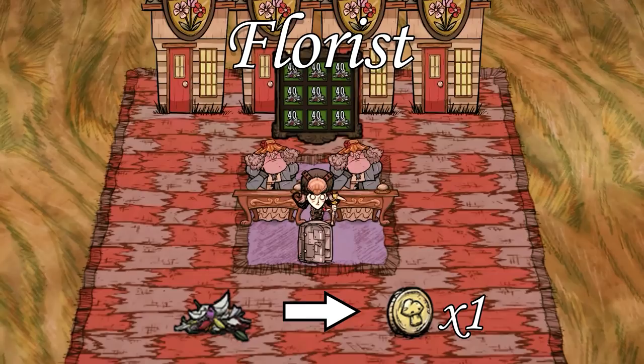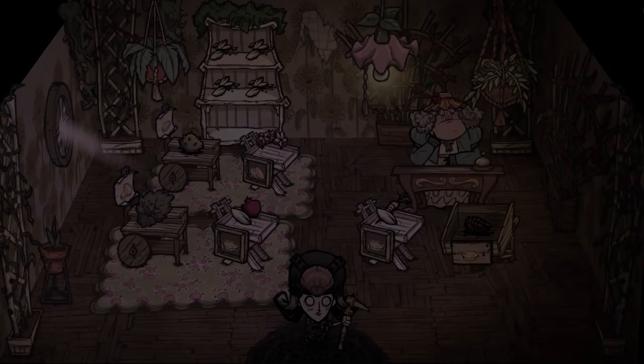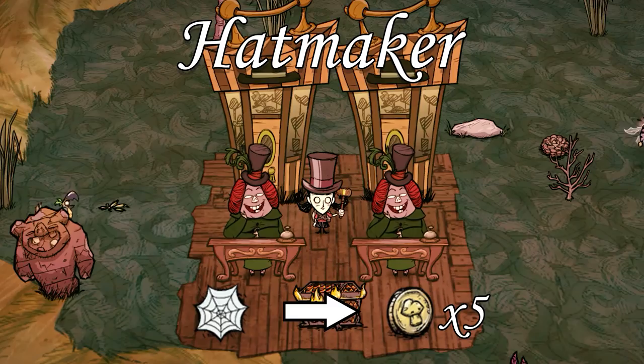The pig florist can be found around town and also mans the floral arrangement shop. She will accept a petal per day in exchange for one oink. As common of a resource as this may be, the trade limit and exchange value unfortunately cancel out any gains. For me it's just not time efficient to collect petals and come back to a florist every day to trade. Feel free to bring a petal with you when you check her shop for berry bushes, but I can't recommend the retired hippie flower child as a worthwhile source of oinkage.